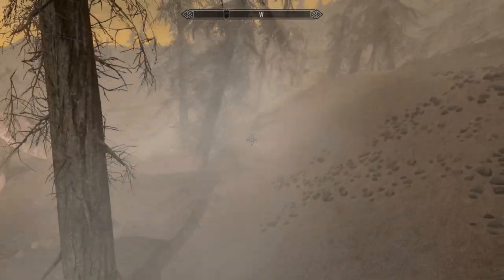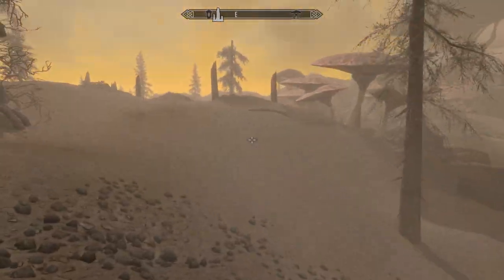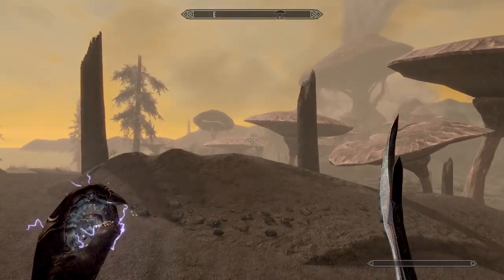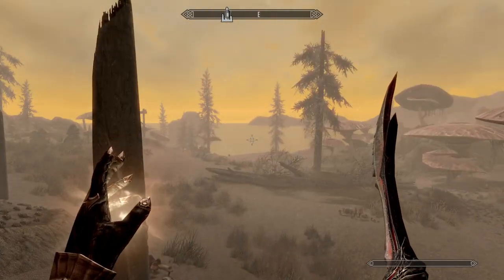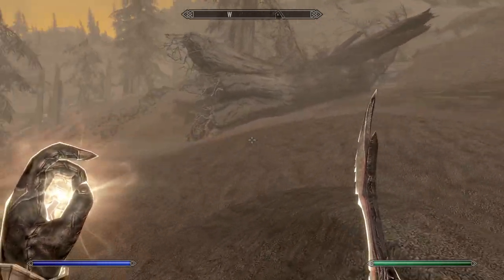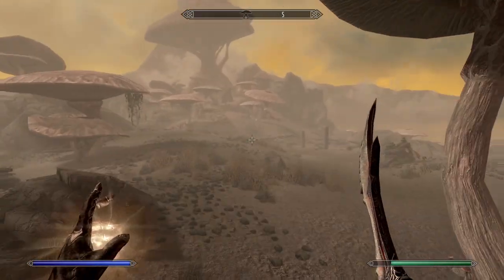Hello everyone, welcome to the episode of Let's Complete the Elder Scrolls 5: Skyrim. In the last episode we freed - or well, all but one of the standing stones on Solstheim. Not really standing stones, but stones that give you magical powers. We freed most of them except the tree stone, because that one cannot be freed.